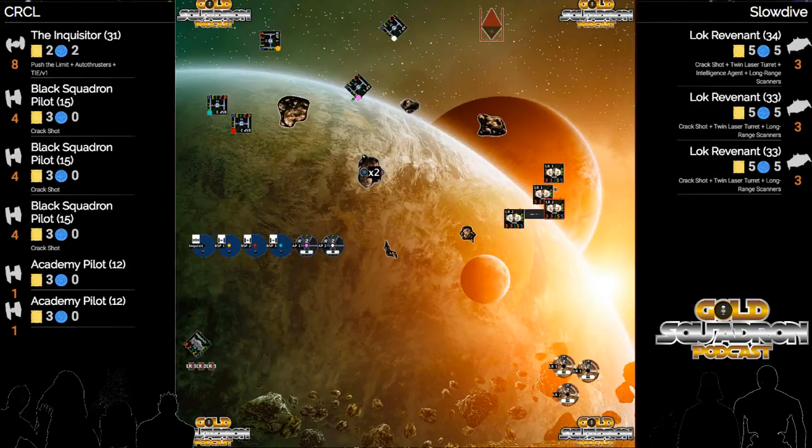Slow Dive decides to take his Skurgs up to the right towards this split-off TIE swarm. He definitely doesn't want to get into that trap of hitting the Inquisitor wide and then getting flanked by that TIE swarm. This is smart because now CRCL's TIE swarm isn't positioned for a hard joust.